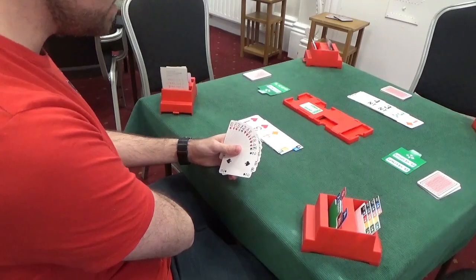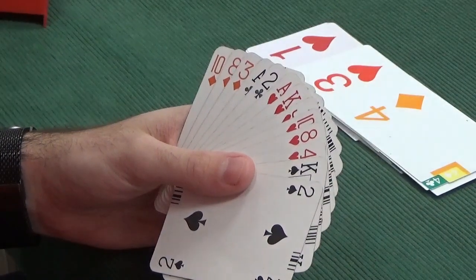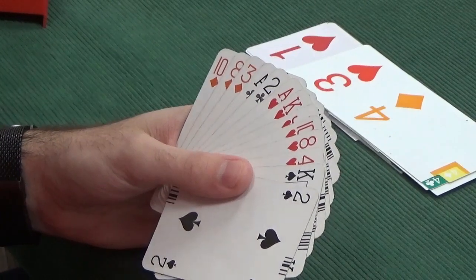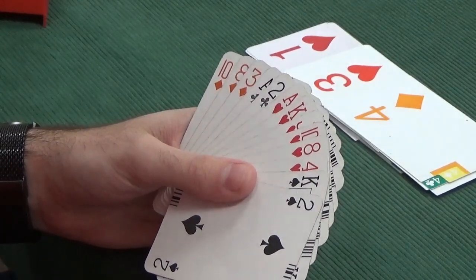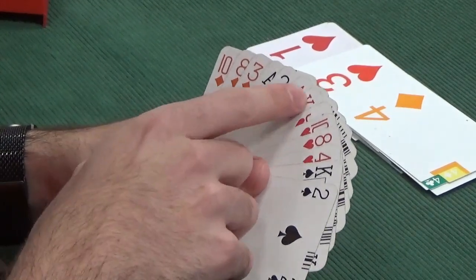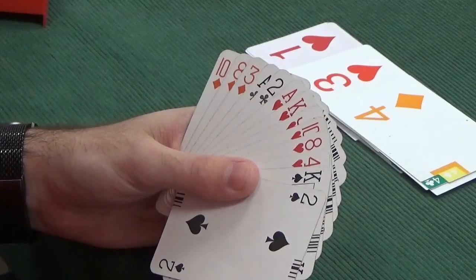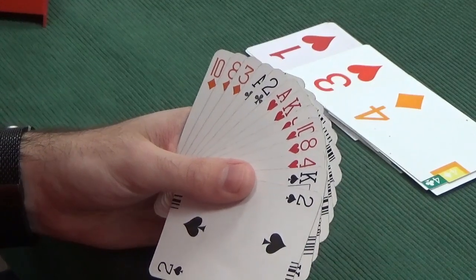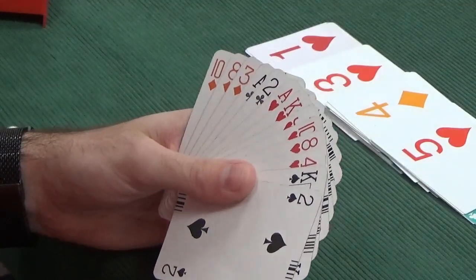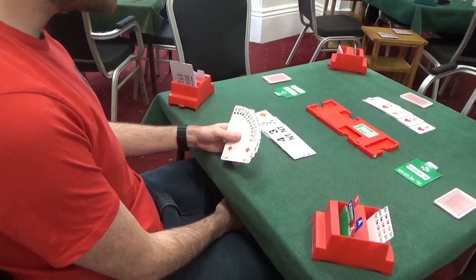Partner has bid 4 no trumps, which is the classic ace-asking bid. It depends on what version of 4 no trumps you're playing - regular Blackwood, Roman Keycard, or simply Keycard. My favourite version is Roman Keycard, which incorporates the king and queen of trumps in the ace ask. Playing Roman Keycard, this hand has 2 keycards: the ace of clubs and the ace of hearts. Important to notice that diamonds are trumps, not hearts - so the king of hearts is not a keycard. These 2 keycards mean we should respond 5 hearts, which shows 2 keycards but denies the queen of trumps playing Roman Keycard. Playing regular Blackwood, 5 hearts would show 2 aces. So coincidentally we're making the same bid. Either way, 5 hearts is a very good response for us.